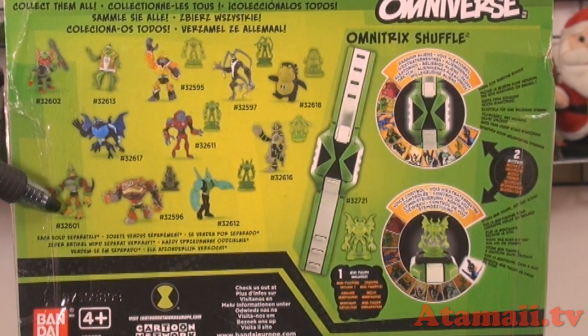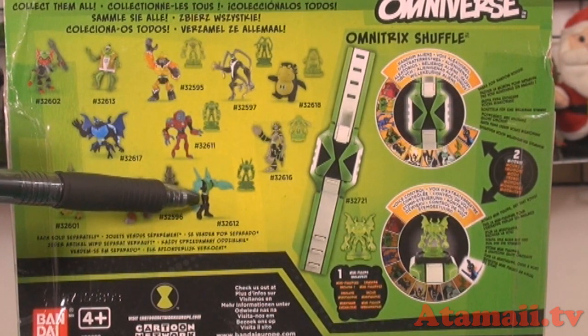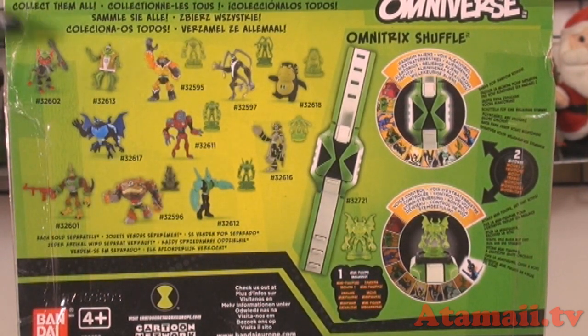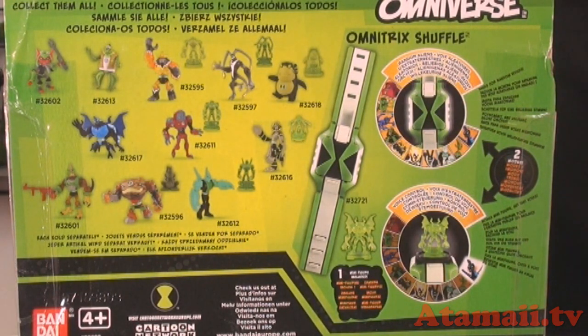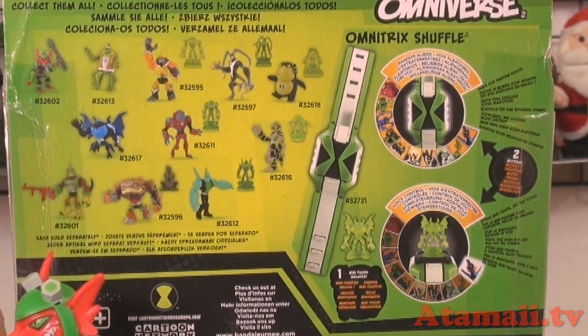Kickin' Hawk — not Chicken Hawk, Kickin' Hawk. Gravitac, with that little gravity thing in his chest. And Diamond Head. Who is this one? I've got that character up here. He's on the tip of my tongue but I can't remember. Oh, is that Jury Rig? Yeah, okay.